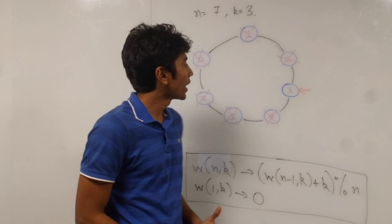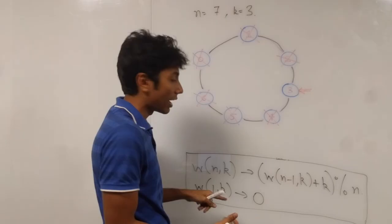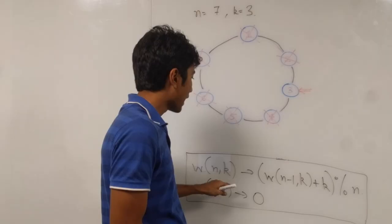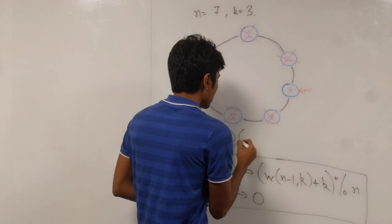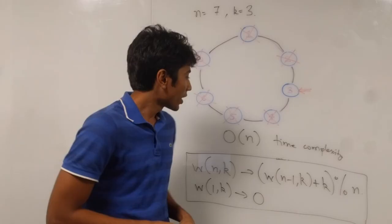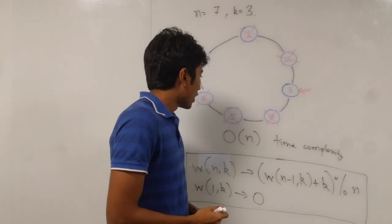The time complexity of this algorithm: at every state, n is decremented by 1 and k never changes, so k has no effect on the number of states. N is the only factor, going all the way down to 1, forming a linear chain of states. So this is an O(n) time complexity algorithm. That's a pretty simple and elegant solution. If you have any doubts or suggestions, leave them in the comments. GeeksforGeeks also has a reference for the Josephus problem. Until next time!